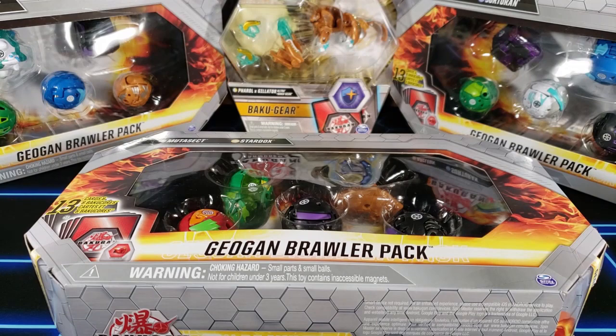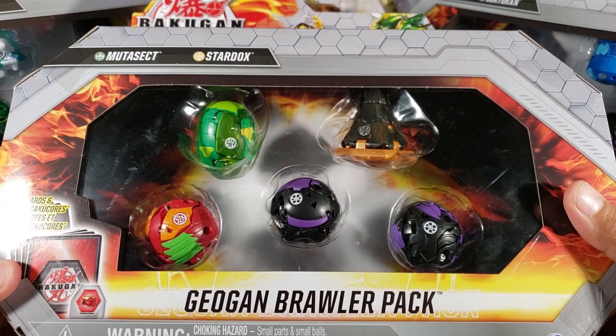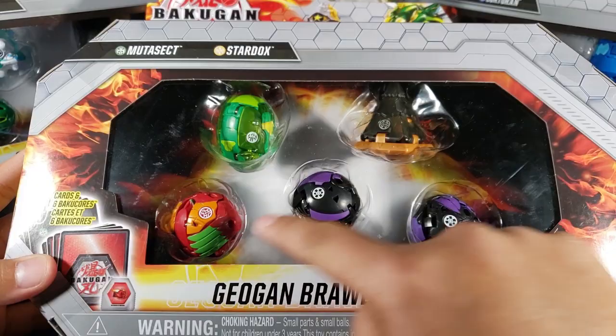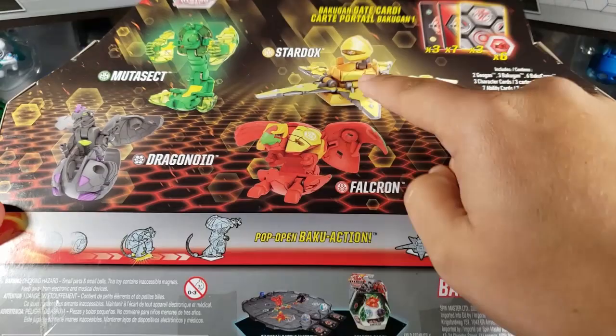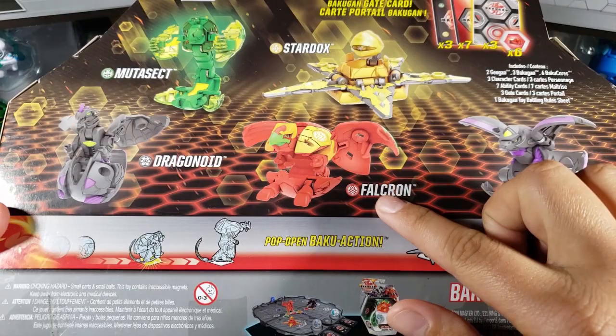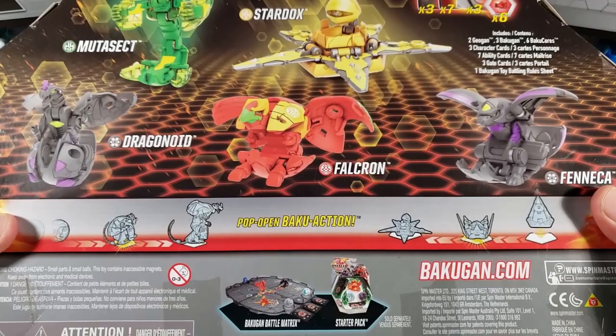Today we're opening up another Geogun Brawler Pack — these are the newest brawler packs, the newest things from Bakugan. All this Geogun Rising stuff. We got two geoguns and three bakugan: a Ventis Mutasect, RLS Stardox, another Dragonoid which is a Darkus, a Pyrus Falcron, and a Darkus Feneca. These bakugan are all the newest things, so that's why it's very exciting.